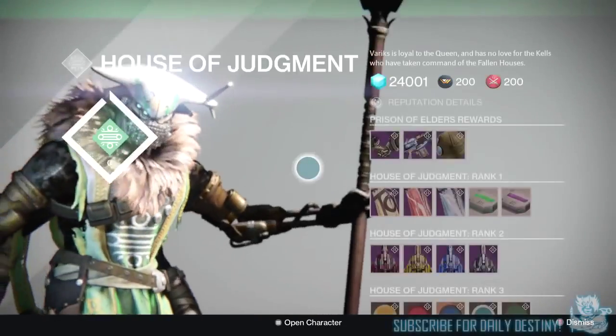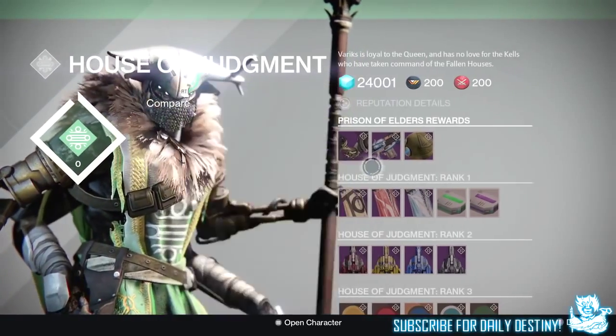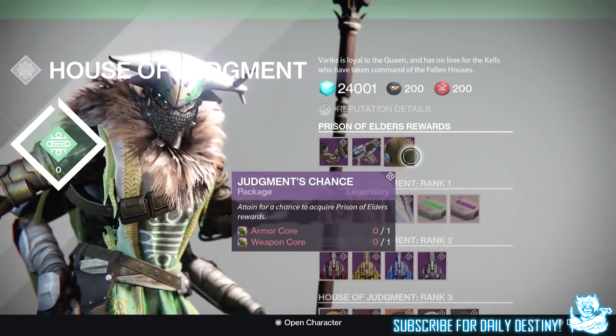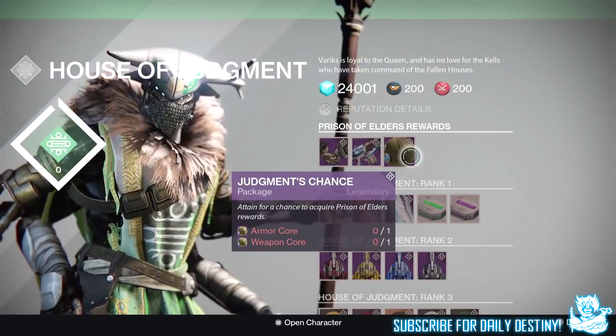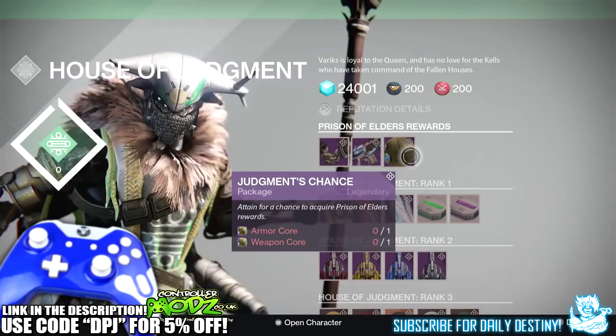What's going on guys, it's your boy DPJ here today with another Destiny video. In today's video I'm going to showcase to you guys the Cow Slayer's Helm, which is the Prison of Elders helmet for the Titan.